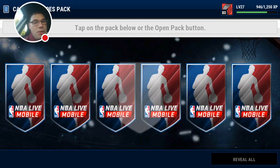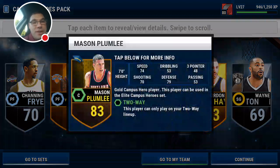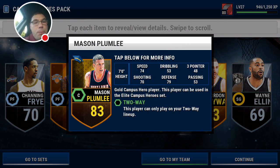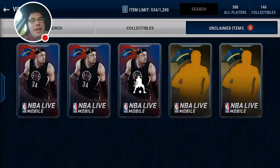We're up to four elites. There's Carmelo and Mason Plumlee — yes! Gordon Hayward as well. Two 83s and an 81 overall — that is a nice pack right there. No elites but still. Mason Plumlee is pretty nice: 70 shooting, 79 defense — he's gonna block some shots. This pack opening is fire right now.